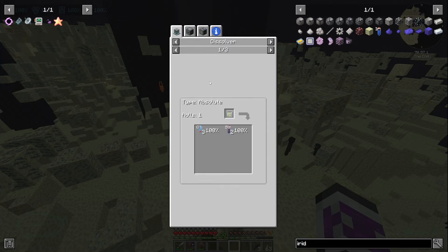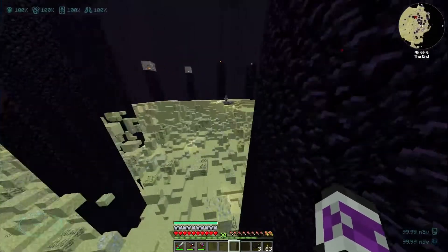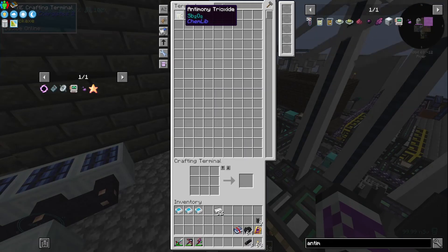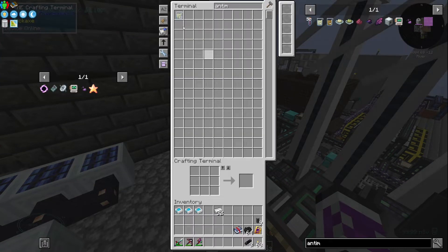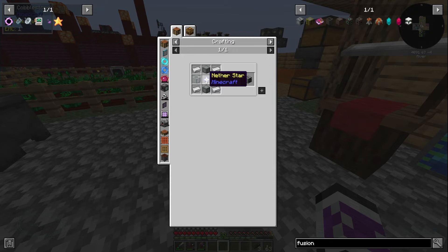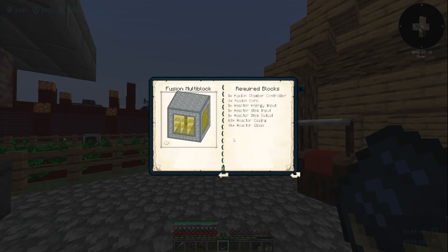If I just dissolve iron — it said just iron and light blue dye. I'm going to go back home and try this. Dissolving light blue dye does net you what you need, because antimony trioxide gives you antimony. Then I need this fusion controller. Sounds complicated. It's supposed to be expensive — it's a Fusion multiblock.